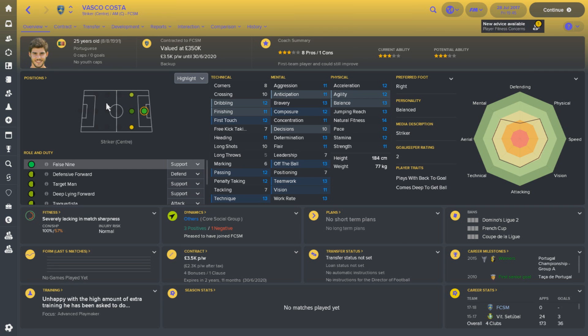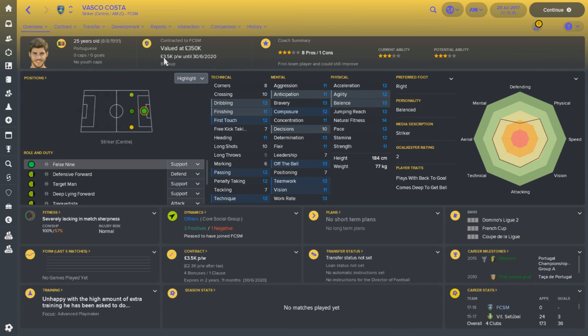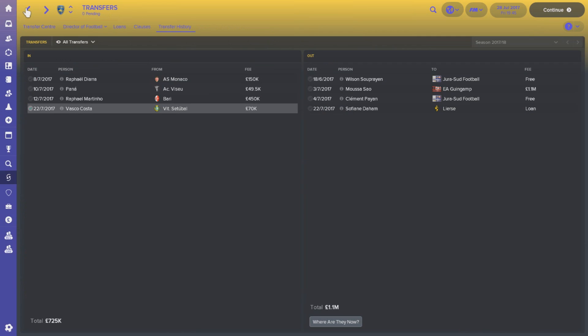The last signing happening immediately is Vasco Costa. This Portuguese player joins us as our third or fourth choice striker this year. We were definitely lacking in the attacker department with only three or four strikers, and Costa slots in nicely. At 25 years old, wages weren't too big — £70,000 paid. He doesn't really shine anywhere, but he's a jack-of-all-trades, and that's kind of what we need in our system.